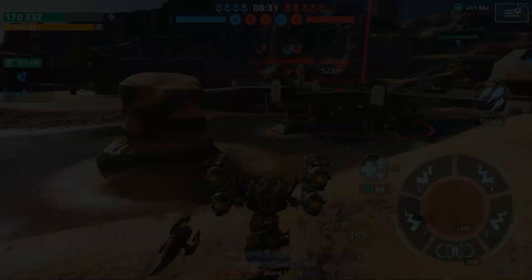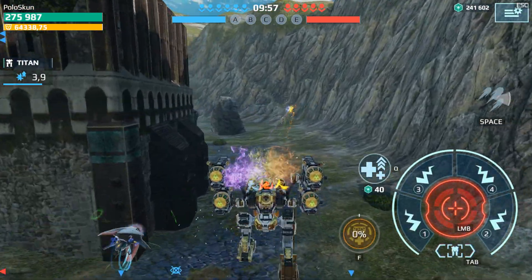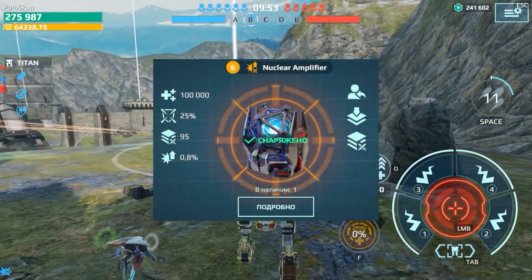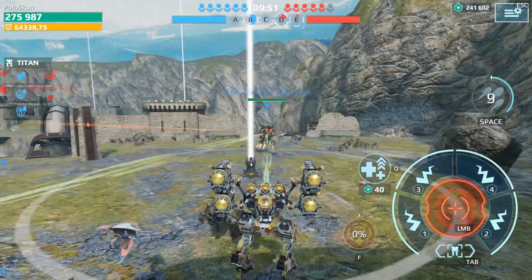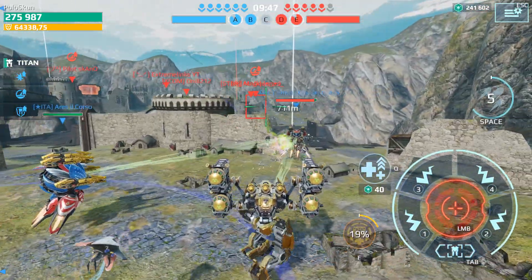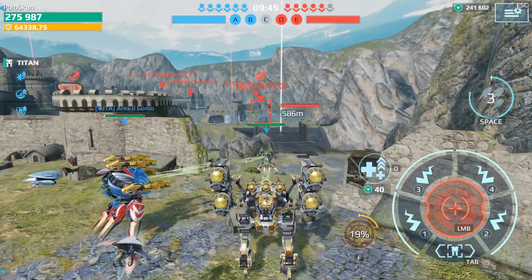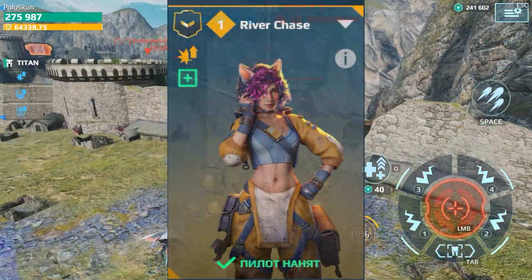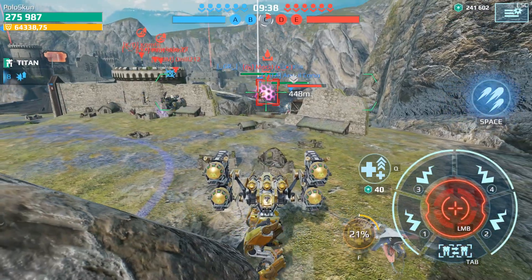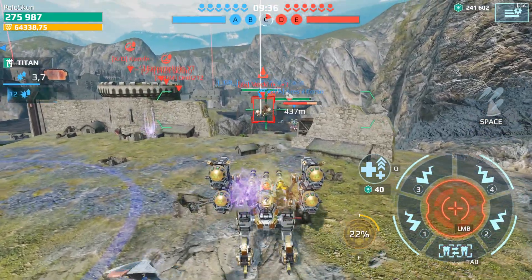The weapon's damage can also be increased if you use good passive modules. Personally, I put two nuclear amplifiers on my Typhon and after a certain amount of damage, I have an increase of 80%, which makes these guns even more powerful. But that's not all — I chose Riverchase as a pilot, and her ability allows you to get an increase of 25% to damage after using the ability.